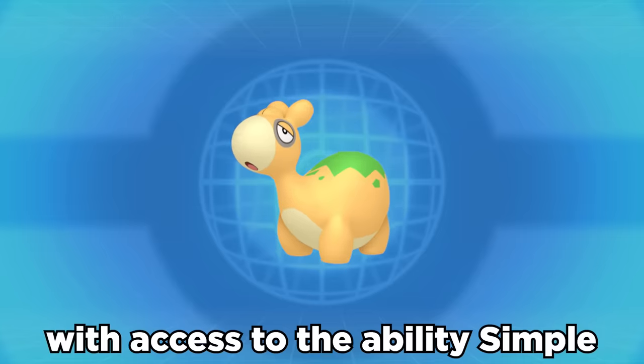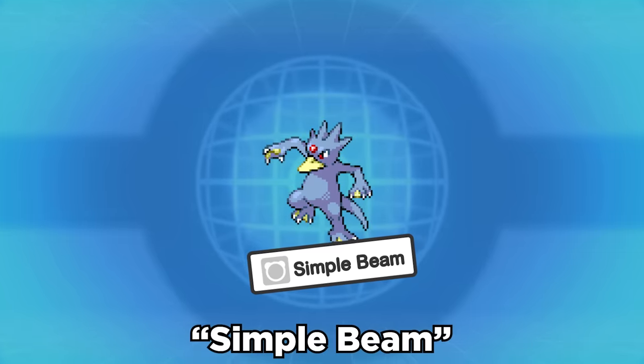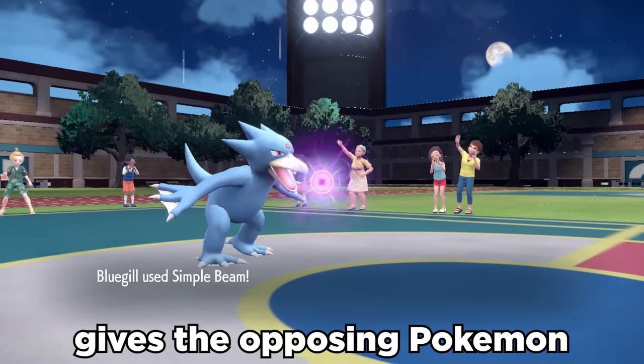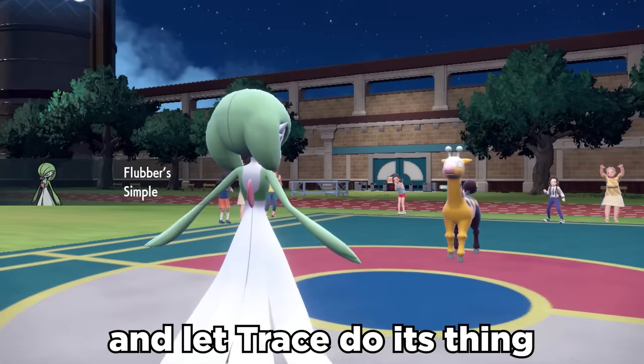Now, there are very few Pokemon with access to the ability Simple, but the absolute legend Golduck happens to be one of the only Pokemon with access to the move Simple Beam. This essentially just gives the opposing Pokemon Simple. We can use Golduck to simplify him, switch in Gardevoir, and let Trace do its thing.